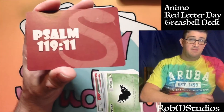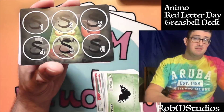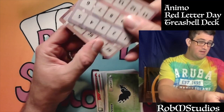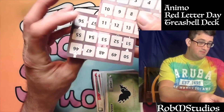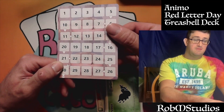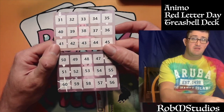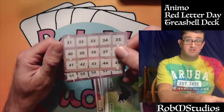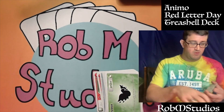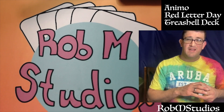There's our card list for the deck — Psalms 119 verse 11 on the other side. There's also the tracker for defeating the Cinnies and the scoring tracker, which you can lay out one through 30 on one side, then flip it over for 31 through 60. First to 60 points wins, or the first to defeat six Cinnies, depending on which you reach first. That is our Threshold deck for the Animo Red Letter Day card game.